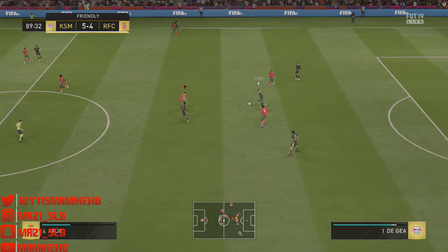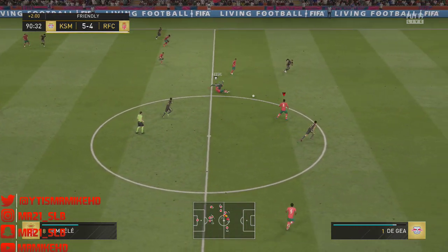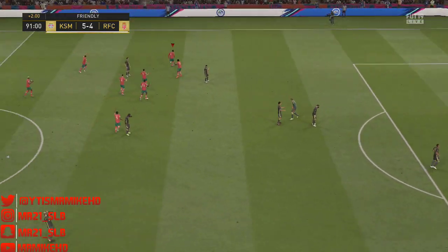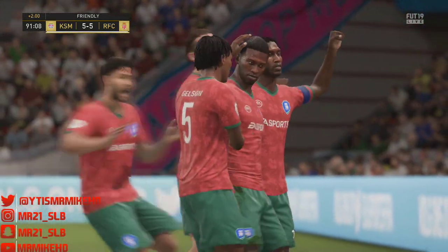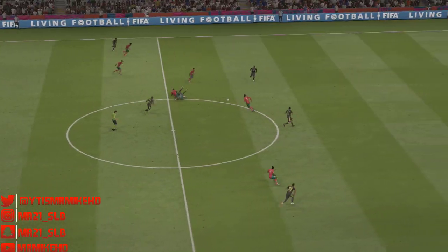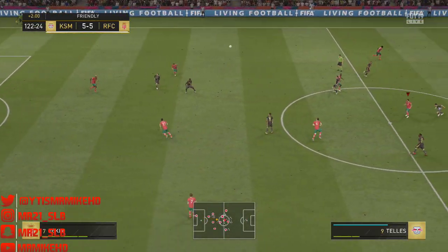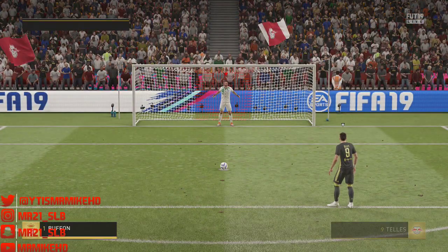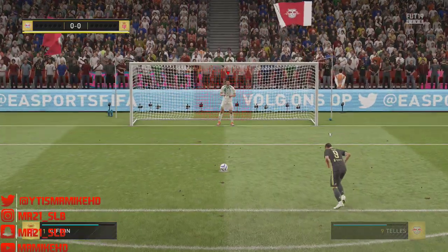I did a player review on Gervinho — check it out in the description. 89th minute: my friend runs out with his keeper. I tackle him and Dembele gets the ball from roughly the halfway line — about 30 to 40 yards out — and slots it in. 90th minute, Dembele gets the ball and slots it in: 5-5. You never give up. This team is insane. We go to extra time — 120 minutes, nothing much happens — then to a penalty shootout.